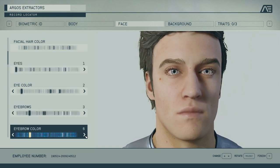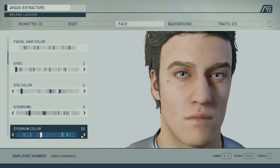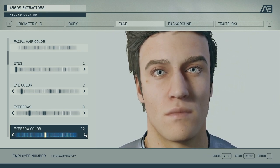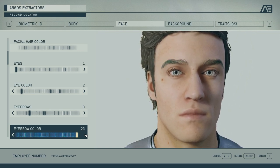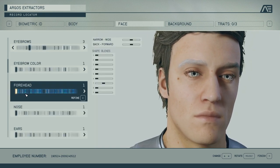The eyebrow colors are the same hair colors as before — one to one the same options, which means number nine is the one that matches our hairstyle. It's not a hugely impactful choice since the eyebrows are smaller, but you're going to want to pay attention to it regardless. Then we have forehead options — a bunch of different presets.